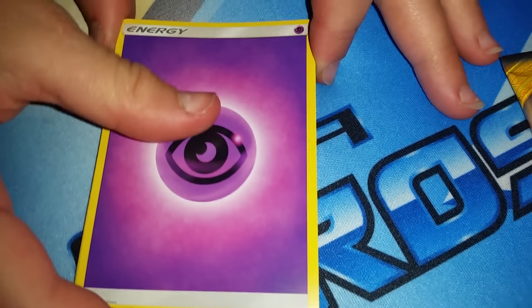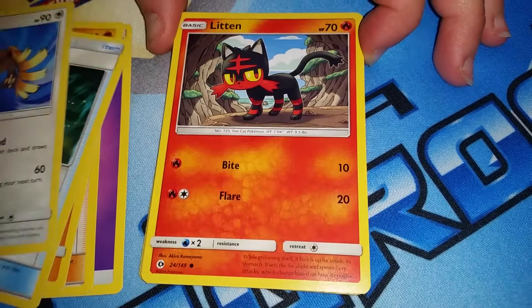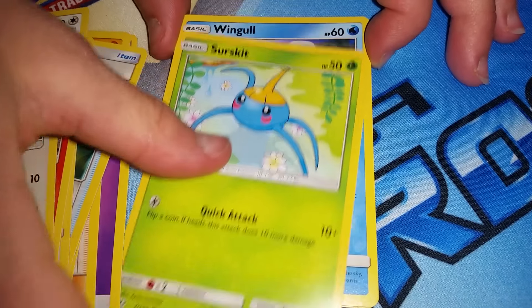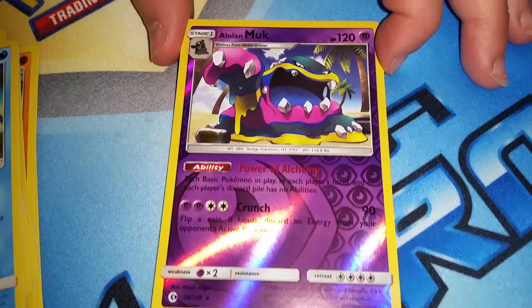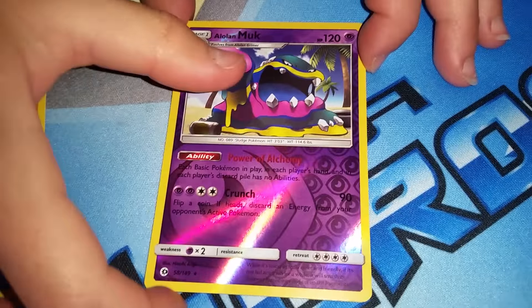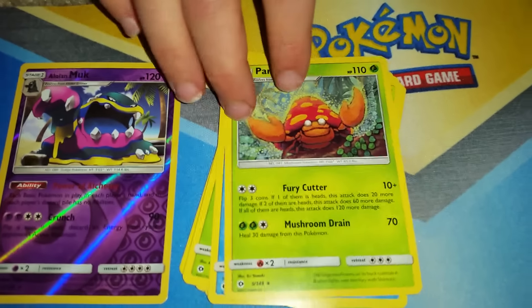Psychic Type 100. Lily. Boldore. Great Ball. Fira. Litten. Young Goose. Zerskip. Wingo. Oh, it's an Alolan Muck — and it is a reverse holo rare. Its ability is Power of Alchemy. And the last card is Parasect — that's a second rare. We're not doing it by points; we can just let the viewers decide who is the winner. So far you have two rares.